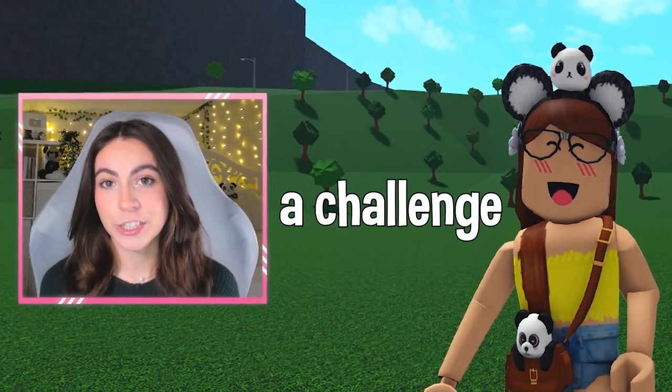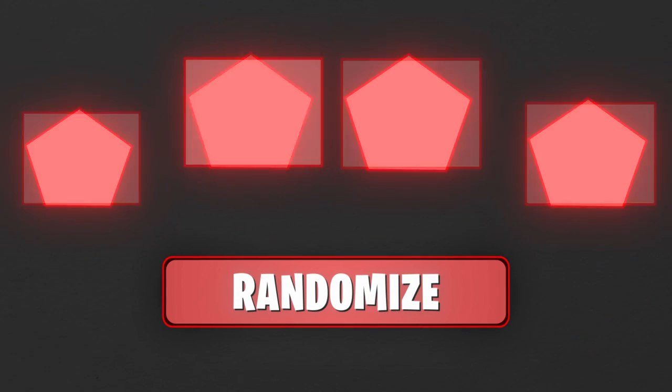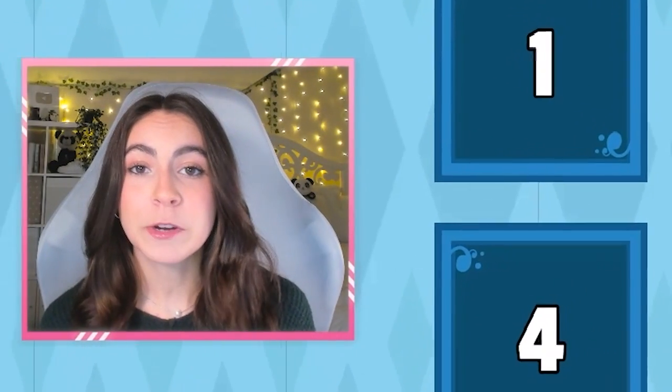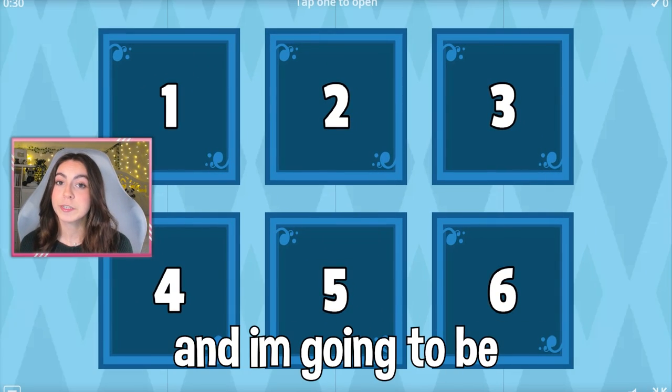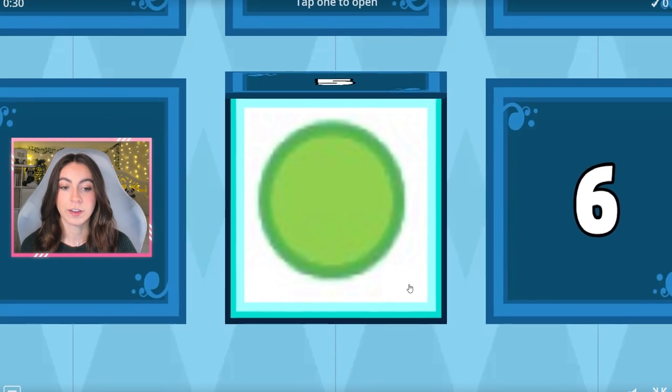Today I'm going to be doing a challenge. I'm going to be generating a random shape and whichever shape I get I have to build a Bloxburg house out of it. I have six boxes and I'm going to be choosing a shape from it. I'm going to be choosing number five — it looks like we're building a circle house.